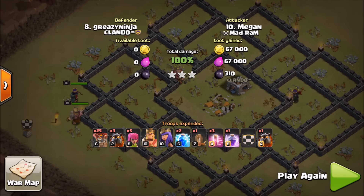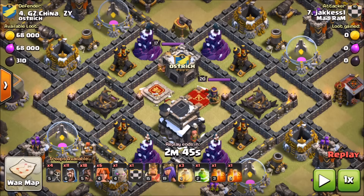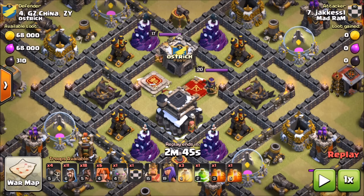A really nice solid attack especially from a recovery — I didn't want to drop four lava hounds on one air defense, but sometimes mistakes happen. It's about how you recover. Never give up on a raid — you can always try to recover, get a high percentage two-star, or even recover and get the three-star like this. Let's get into some ground stuff.